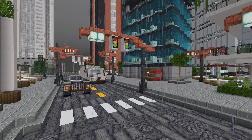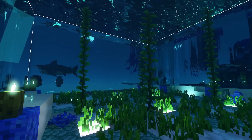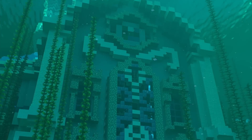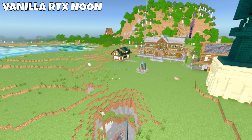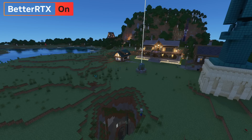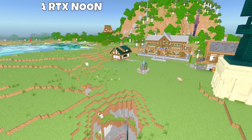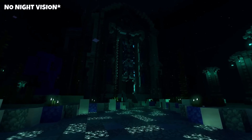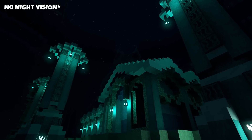It is actually amazing. Better RTX also fixes night vision and conduit power. Previously, these effects would blow out the entire game, and it's honestly the worst looking graphics that you can get in Minecraft — just look how horrible that is! Now, night vision actually lights up dark areas and doesn't blow anything out. It's actually enjoyable to use.